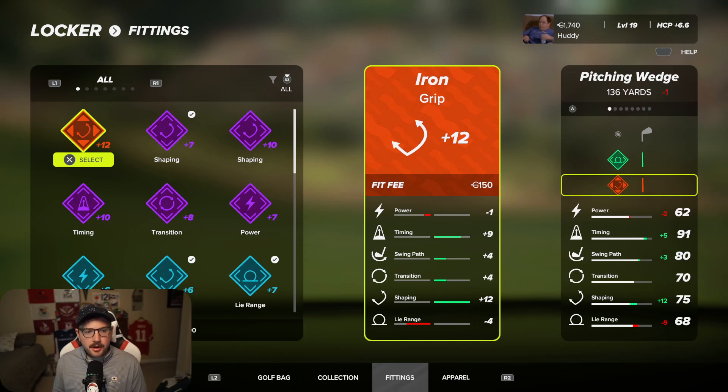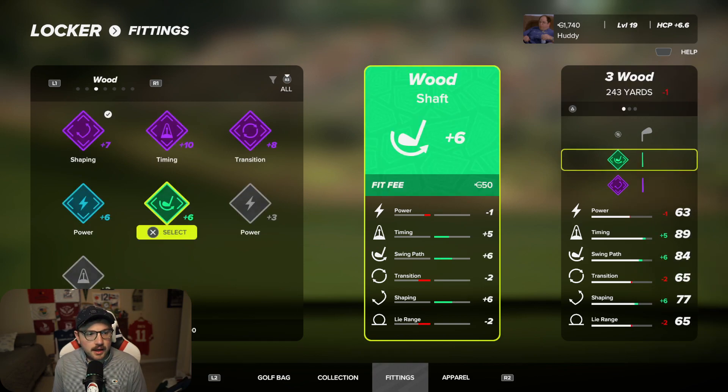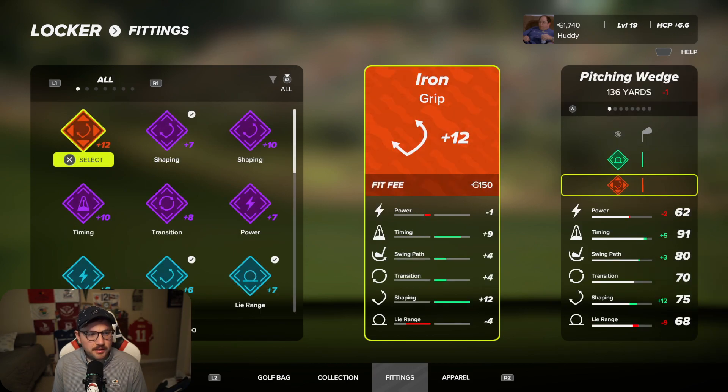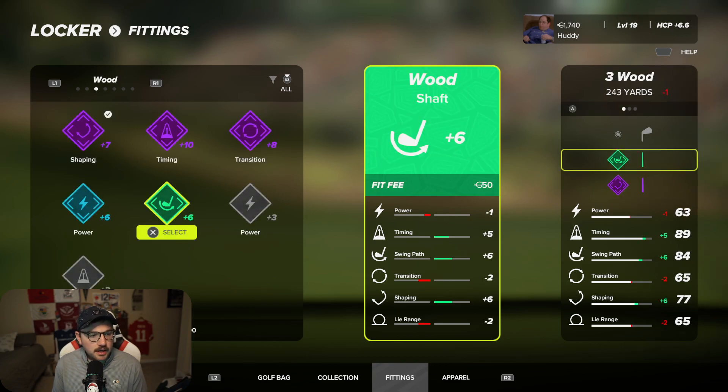So you're wondering: how do I hit the ball farther, how do I get better if I can't just buy new clubs? That is done through fittings. For each club in the game you're going to unlock different fittings, and as you can see I've unlocked a decent amount already. They break down into a fitting for the club head, a fitting for the shaft, and a fitting for your grip — each category affects different things in your club.